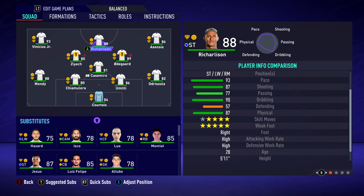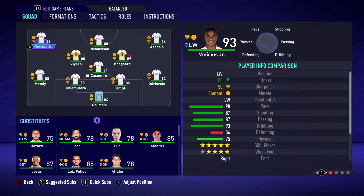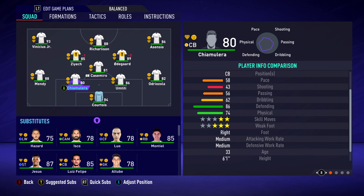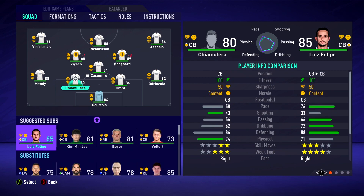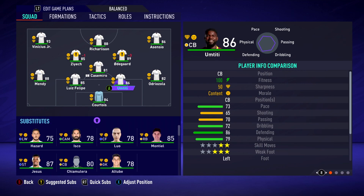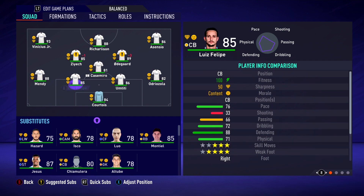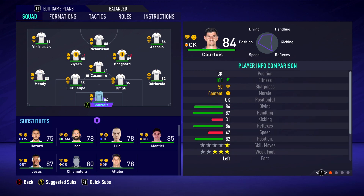What do you guys think of this team so far? Absolutely mental. Ziyech in midfield. There's also a centre-back here who must be a youth player or maybe a free agent — he's 33. We have Luis Felipe, who can play centre-back, 85 rated. So him and Umtiti at the back — Umtiti being a surprise signing at 31 years of age joining Real Madrid. Mendy is still at the club, and Courtois is still in goal — they haven't signed any other goalkeepers.